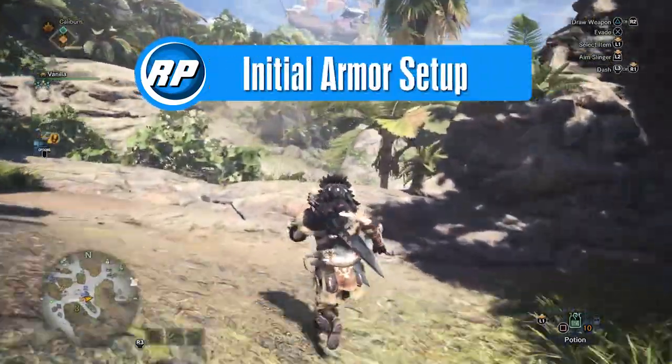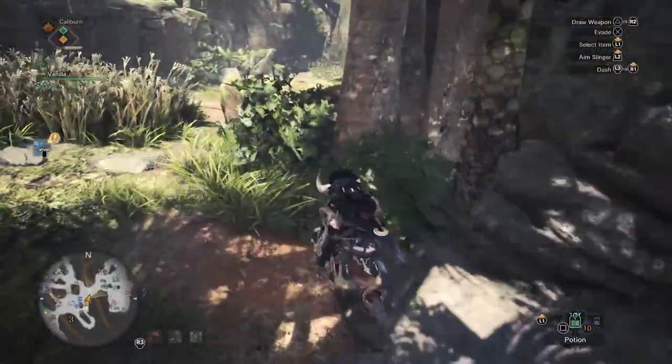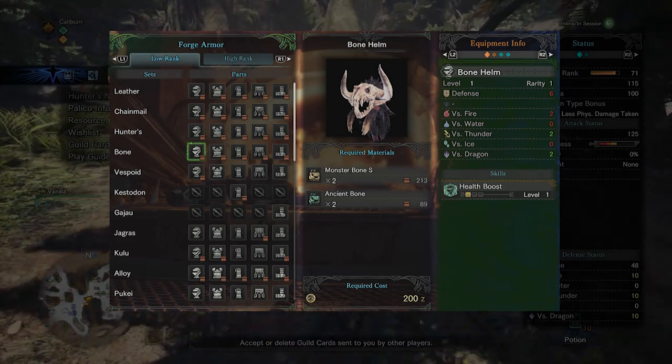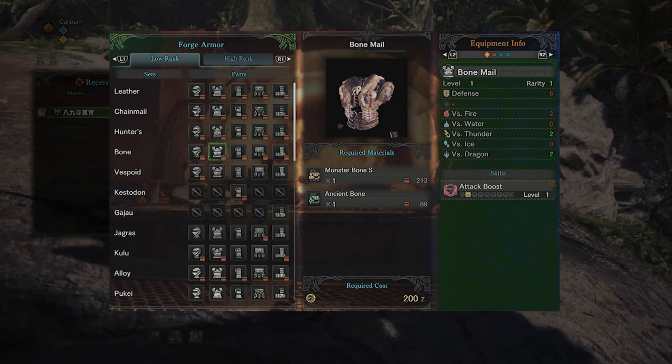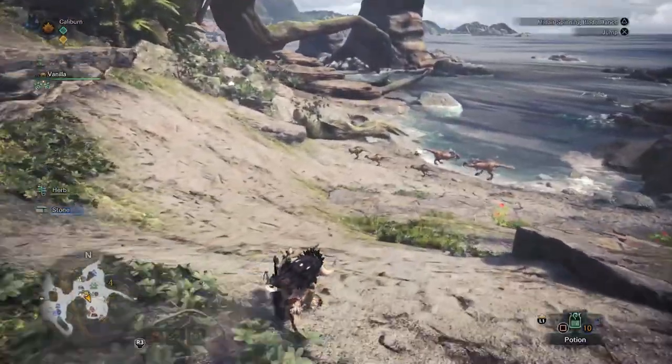Your default armor is terrible and you'll want to upgrade it right away. The easiest thing you can do is just build the entire bone set. This will be mostly beneficial for the headpiece's Health Boost, granting you plus 15 maximum HP, and the bone chest's Attack Up, granting you plus 3 attack power.